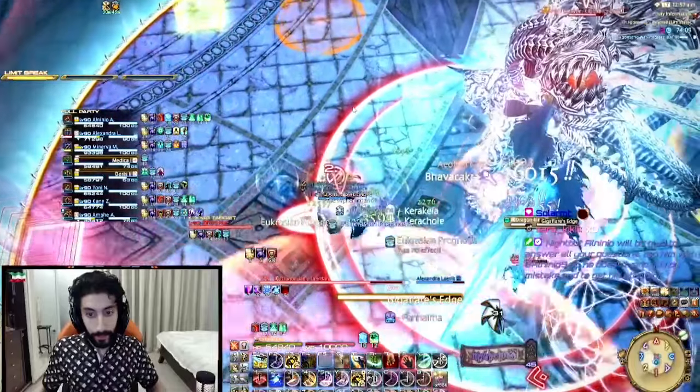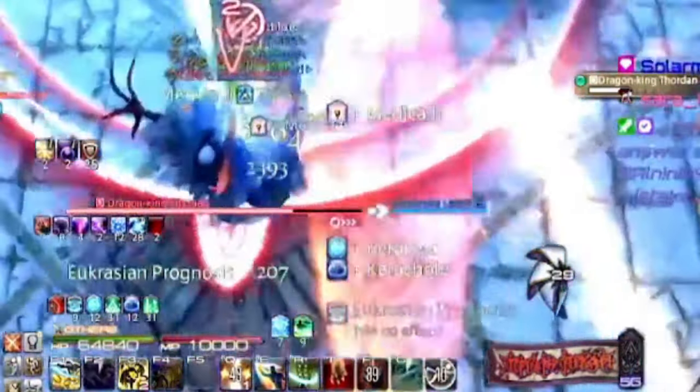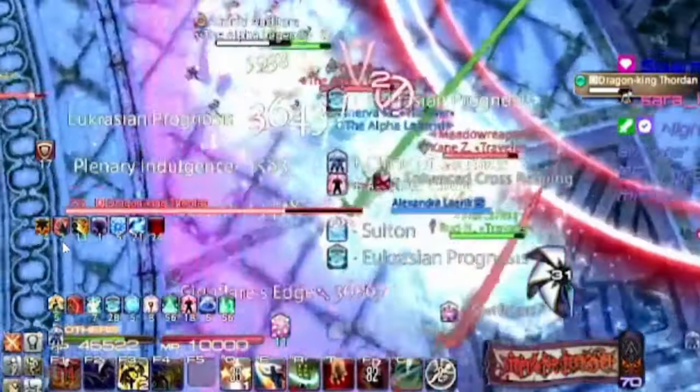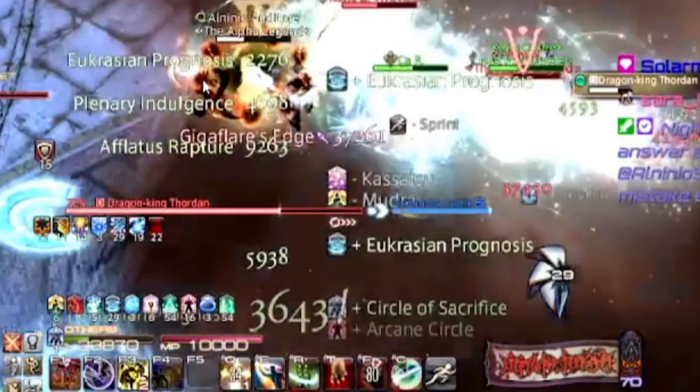A quick tip: once the cast bar reaches the capital E of Edge is the exact time you can pop your Reprisal, your Feint, or whatever mitigation lasts 10 seconds — because it's going to cover the entire duration of Gigaflare's Edge. If you use Reprisal a little earlier, the last hit of Gigaflare's Edge will hit you harder. You can see the Feint used here has 4 seconds left — 3, 2, 1, the last one hits, and Feint runs out at the perfect time. This is the exact timing you want to use your mitigation.